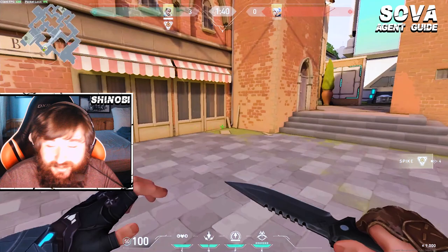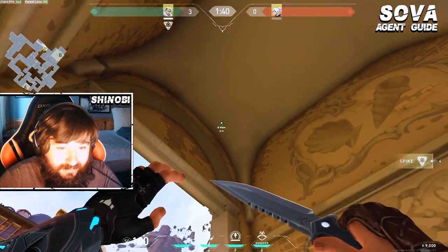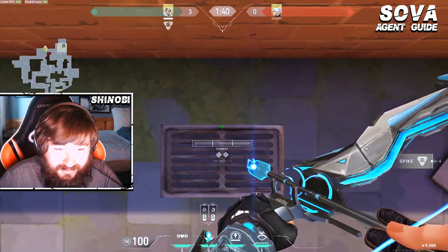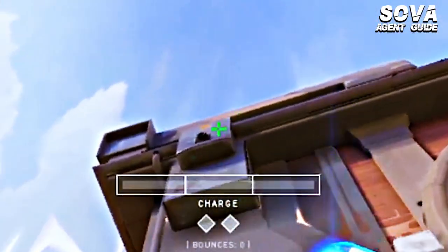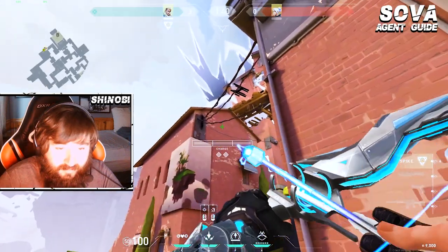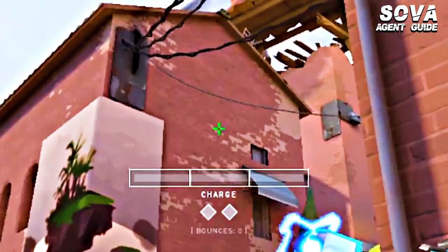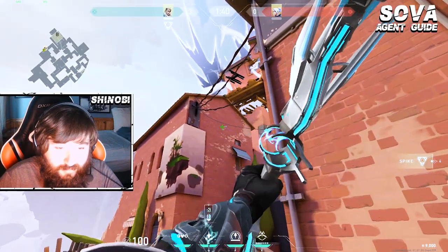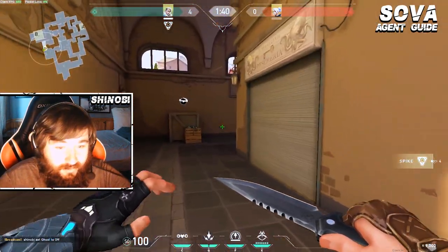One thing you can do as a Sova player to combat the Odin-spamming meta right now, where teams are darting into B main off the wall and just spamming through with an Odin: come to this grate, line yourself up in the center, and for the first shock dart, line up your charge bar just below this knob on the electrical box, two-thirds power, and let it go. For the second one, same spot, aim above — between the wire and this kind of discolored brick — one bounce, one power. If you combine the two, you're going to have an easy kill.